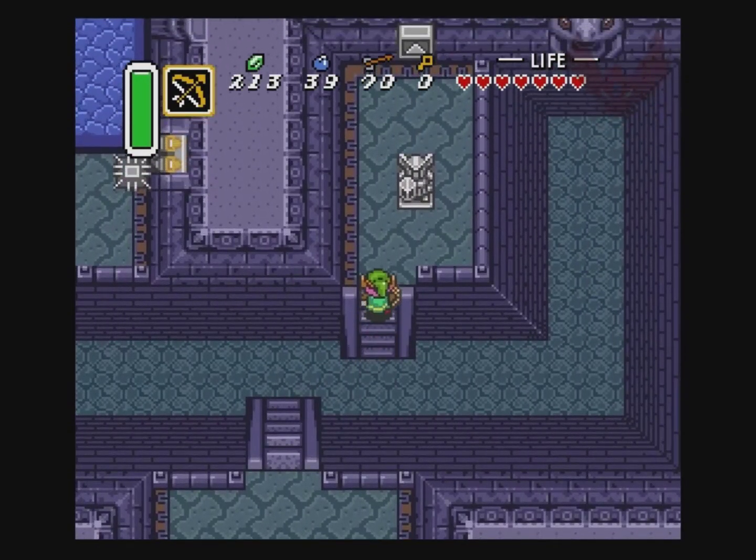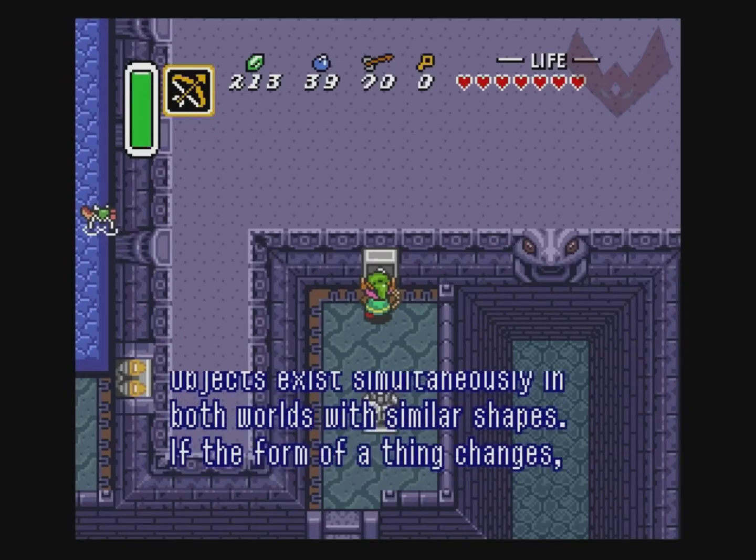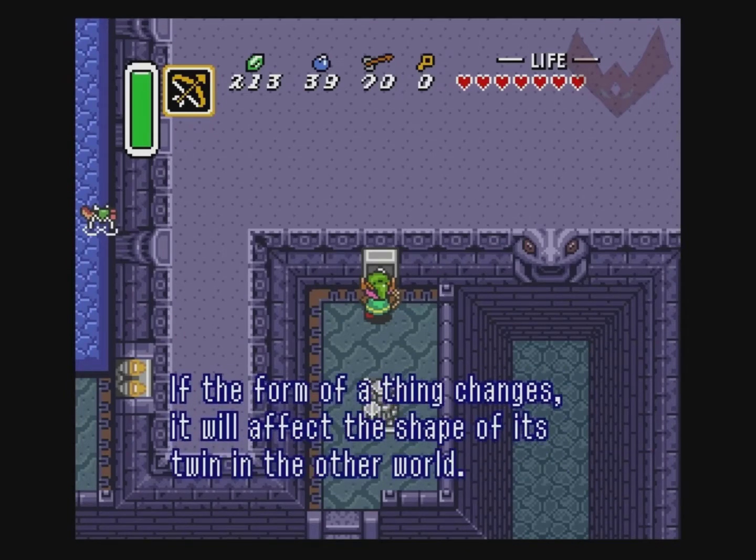This is level 2. Wolf, it is I, Sahasralla. Objects exist simultaneously in both worlds with similar shapes. And if the form of a thing changes, it will affect the shape of its twin in the other world.